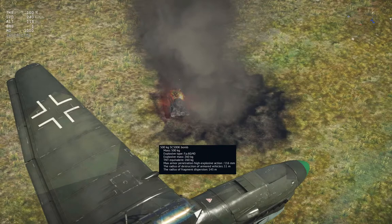The 500 kg bomb, which has a TNT equivalent of 360 kg, is a big step up from the 250 kg bomb. The radius of destruction of armored vehicles is 11 meters. You can definitely afford a near miss — up to 11 meters away you can still potentially score a kill. With 500 kg, there's a much bigger chance you can kill multiple vehicles with one drop, making this bomb much more forgiving if you make mistakes in Realistic Battles. The radius of fragment dispersion is 143 meters, meaning even without a killing blow you can still mark vehicles or score hits on periscopes and guns.